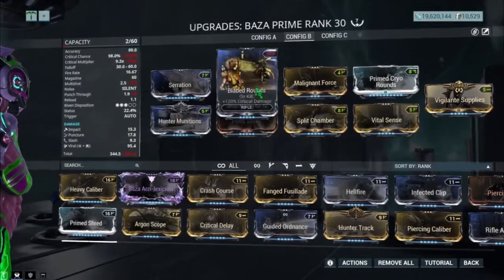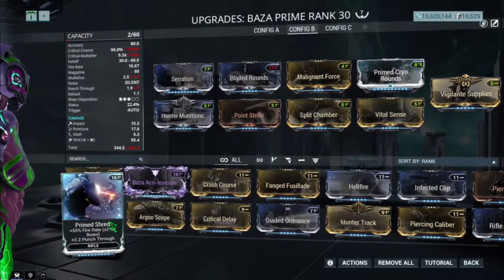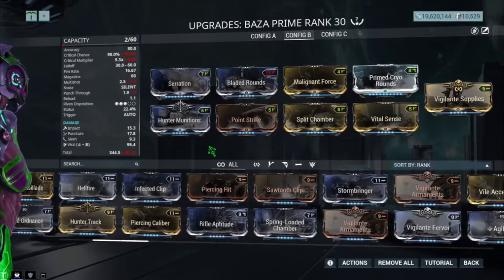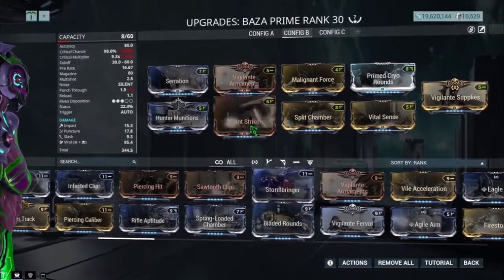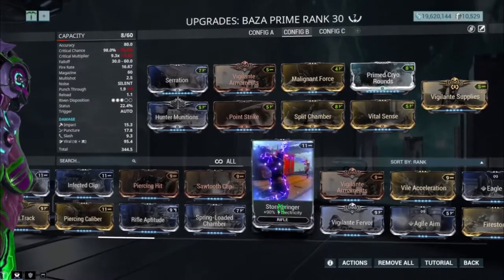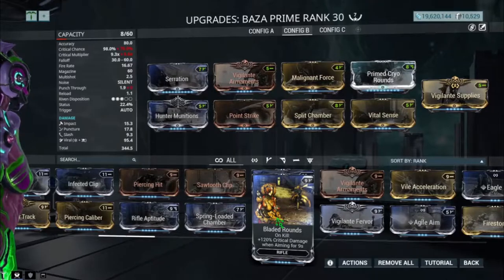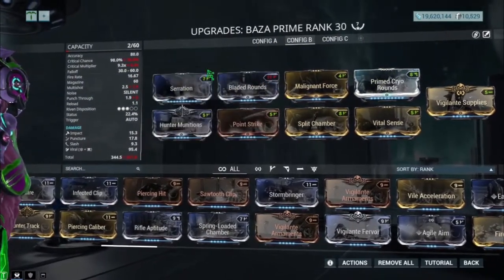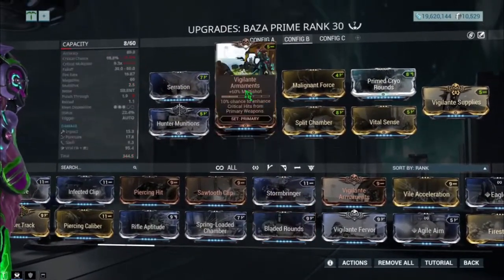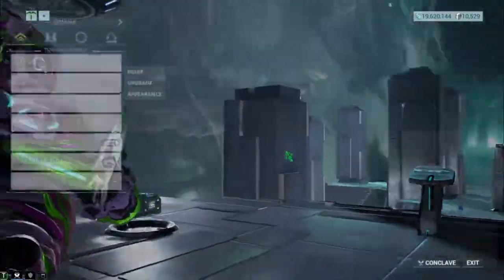For the very last mod slot where Bladed Rounds is, you guys can place whatever you want — Heavy Calibre if you want, obviously I have no space for that. You can place Prime Shred for extra fire rate, or Viro Armaments if you want. I'm going to show you the Viro Armaments version and the Bladed Rounds version. Bladed Rounds gives 120% critical damage, so you'd get around an eight or nine times critical multiplier, which is pretty big.